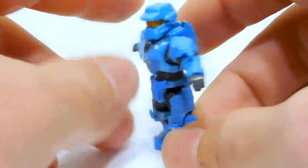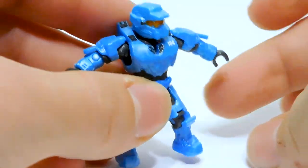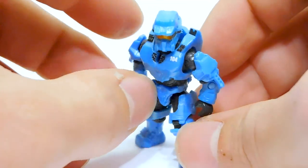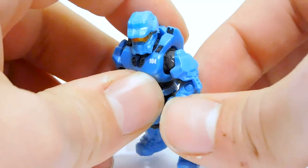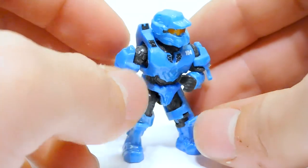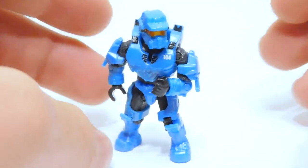He doesn't have any print down on his legs. It's just the same pieces we've seen on the Infinite Chief — same groin armor, same thigh, same lower leg. That was from the Series 1 Chief originally. His shoulders are pieces we've seen around for a long time. But Mega decided not to print the knives for some reason. I'm pretty disappointed about that. I think just some simple silver would have been perfect, made the knives pop. As it is, it kind of just looks like extensions of the armor itself, which is not correct — they are knives. Maybe it was budget restraints, maybe it was just laziness. It looks weird, but the rest of the figure looks really cool, so I'm willing to excuse that one minor thing.